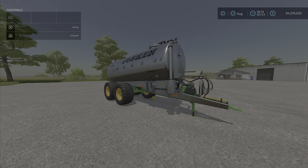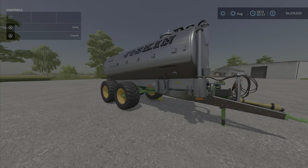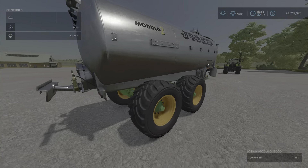Hello everyone, Loony Farm Guy here with a new mod for Tuesday March the 29th. This is the Jaskin Modulo 16000 Basic by Camelos 0397. It is 5.21 megabytes, only five slots on console. I'm on PS5, and it's a slurry spreader.